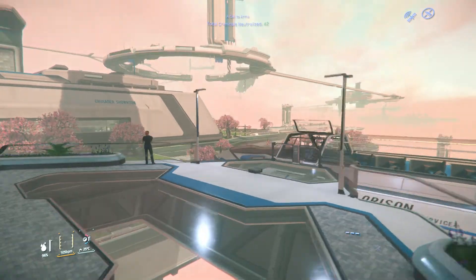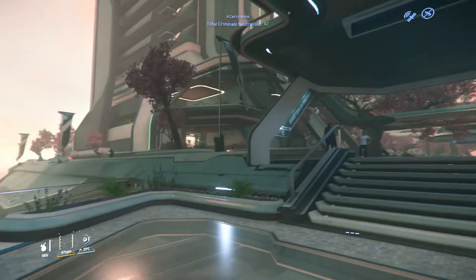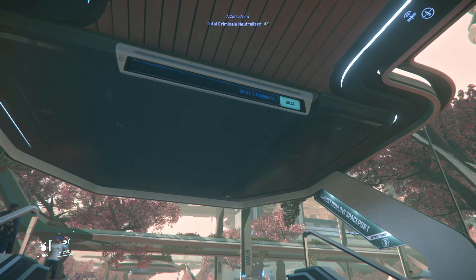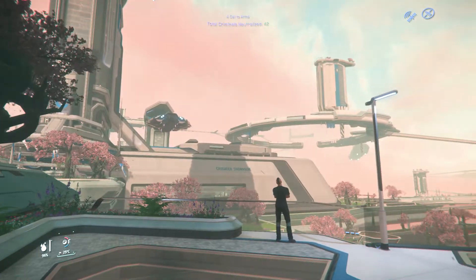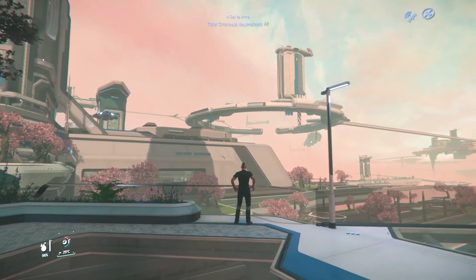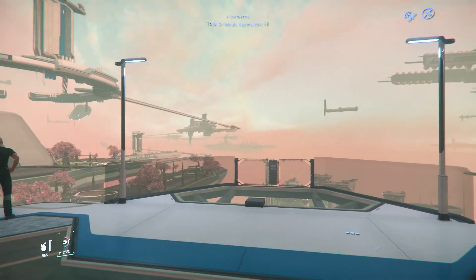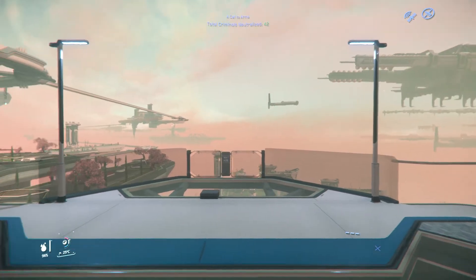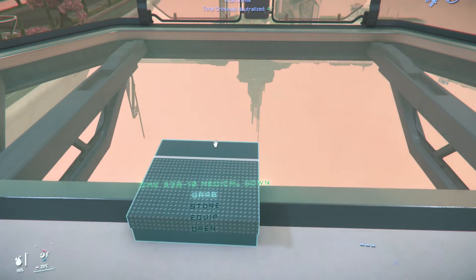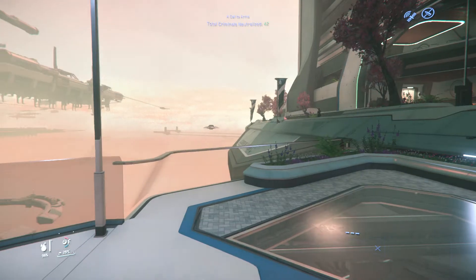I'll try to get there as fast as I can — and that's too bad, it just left. This is one of the frustrating things people struggle with at first in Star Citizen. I have to wait 37 seconds until a new one drops by. You get used to it. The cool thing though is that you don't have any loading screens once you start playing.